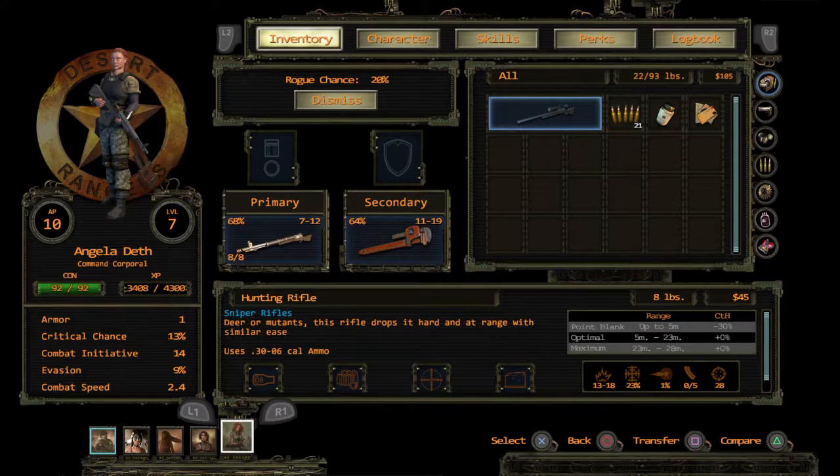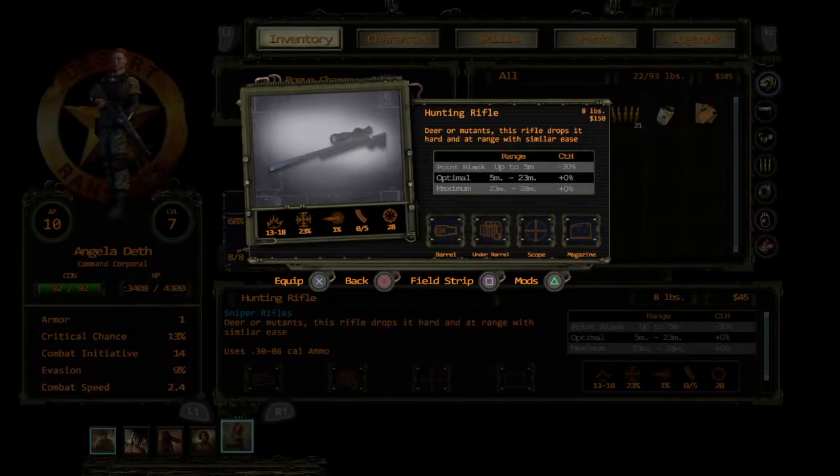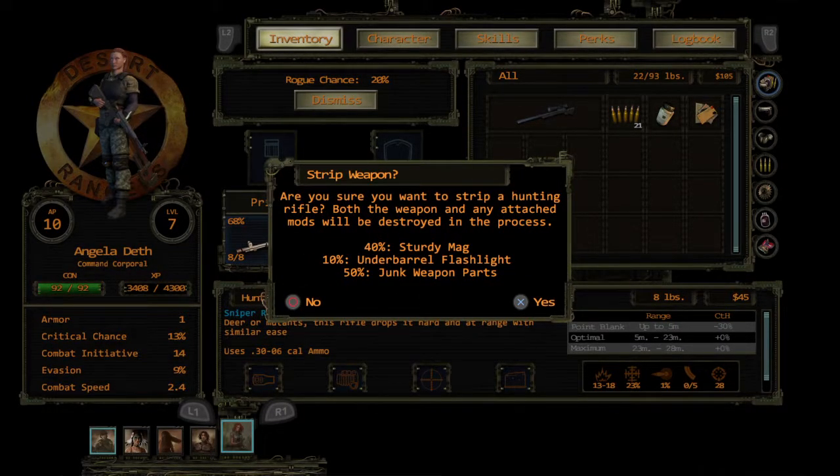I've given the two extra sniper rifles and two assault rifles to Angela for her to break down. When breaking down the sniper rifle, you choose it, press X, then press Square to field strip it. It gives a 40% chance to get a sturdy magazine, 10% chance for an underbarrel flashlight, and a 50% chance for junk weapon parts.